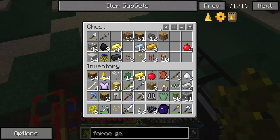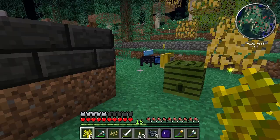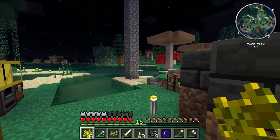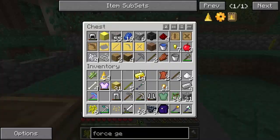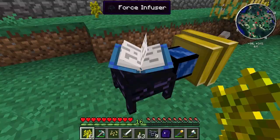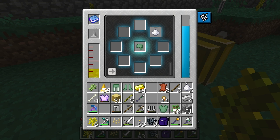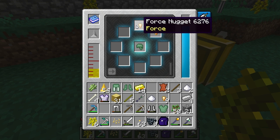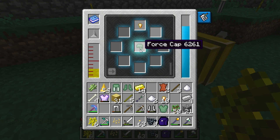It's not expensive to make more, so that's the logic behind it. Let's go ahead and upgrade everything with speed. I'll take all my force armor and put speed on each piece. I'm curious if force stacks or not — we're gonna find out.